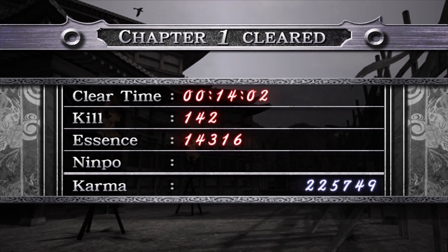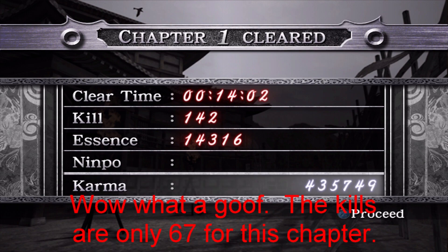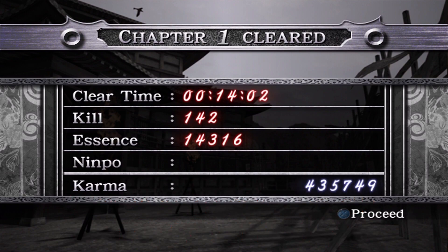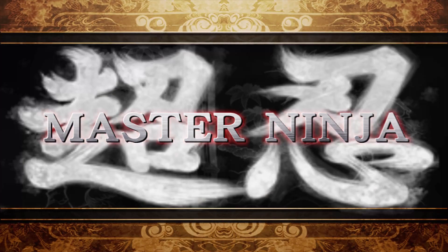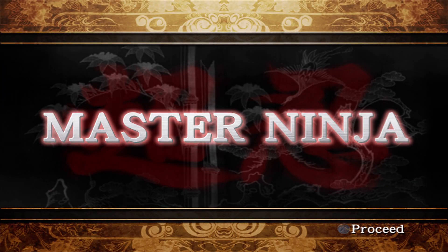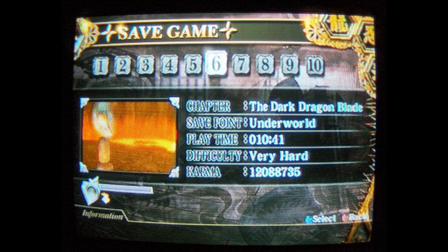I have 15 minutes for this chapter and the kill count was 162. I want to use that to my advantage to collect essence. I actually replayed this again and scored 17,000 in essence, focusing more on the white ninjas and collecting their essence. This run was kind of to explain some of the differences and talk about some of it.